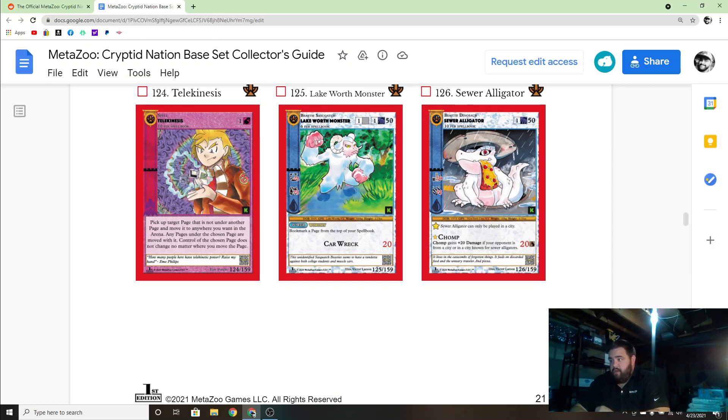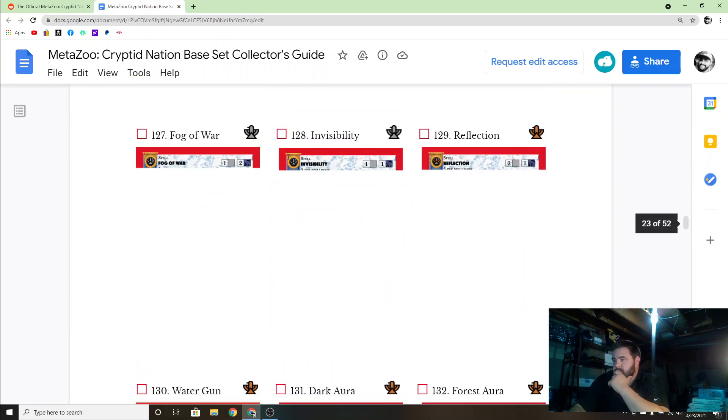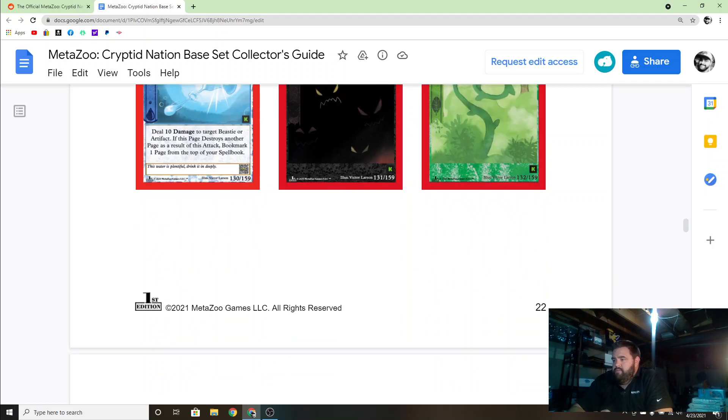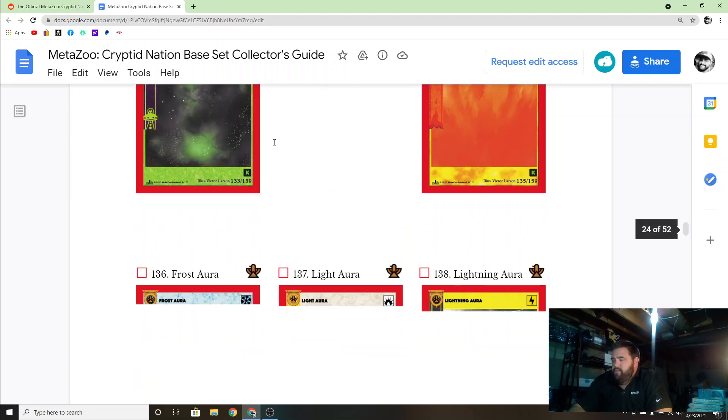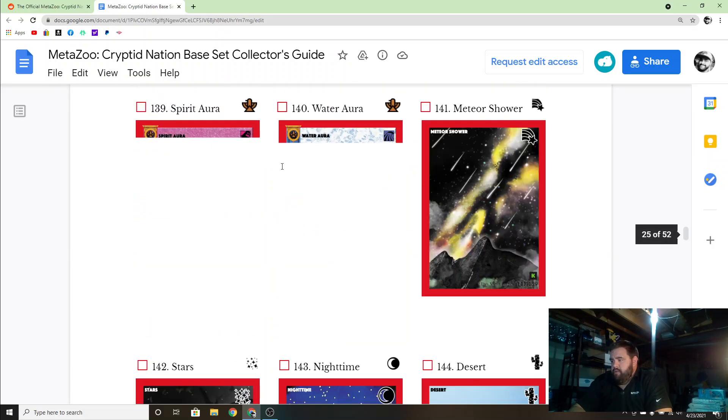This sewer alligator looks a lot like Toon Alligator from Yu-Gi-Oh — and he's eating pizza, come on. There are also some land cards here — looks like lands, similar to Magic.